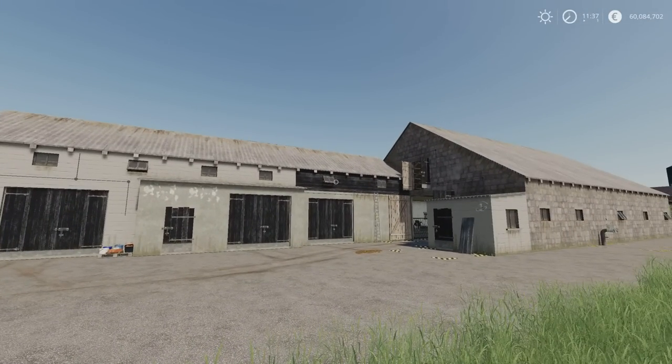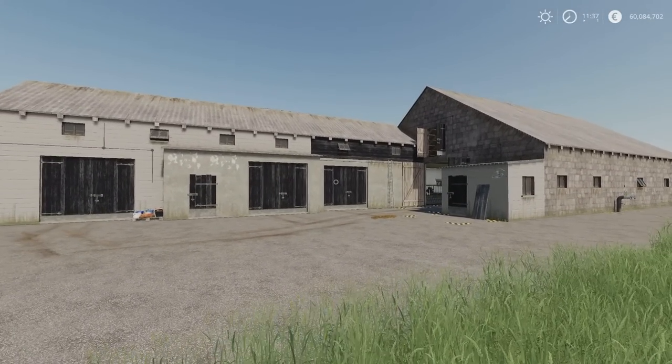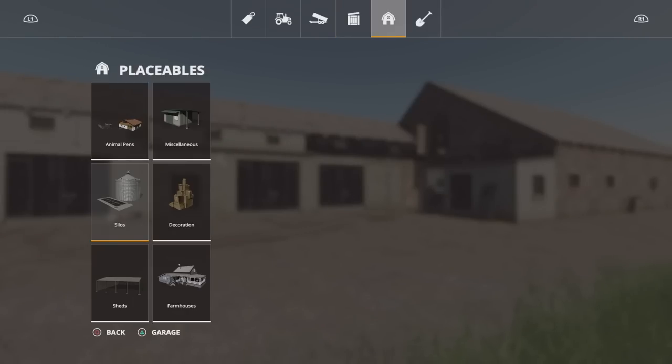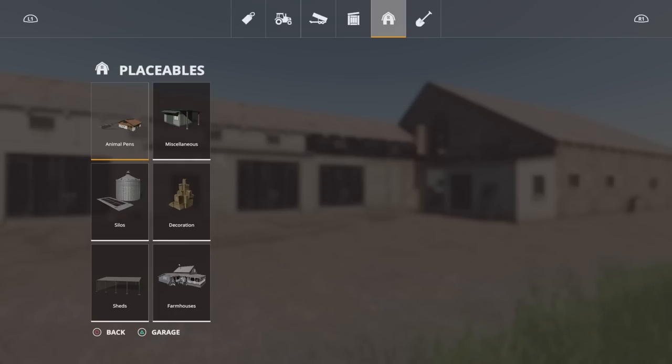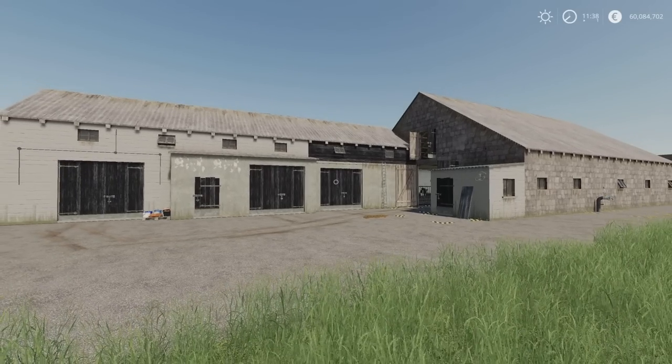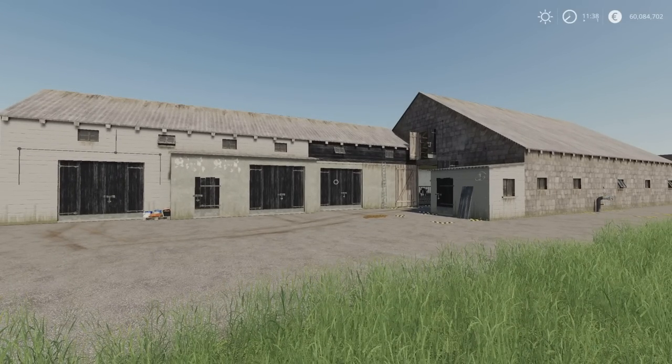Sometimes you get these Polish-style designs and they can often be a little bit tricky, but this one is very nice indeed. You'll find it under placeables and animal pens. It's 100 grand, which is fairly pricey for 15 cows, but you do get the shed section on the other side as well. Price might not be an issue — it might just be something you look at and think, I absolutely want that. So that's the Cow Barn by DanielX321 and Sizzek.